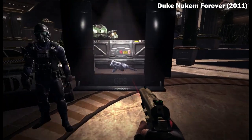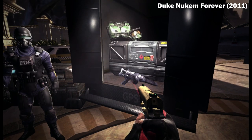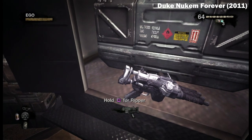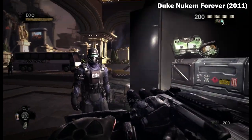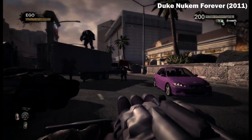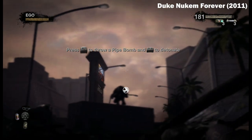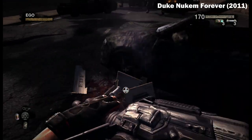As I think every reviewer pointed out at the time, the fact that Duke cracks jokes about Master Chief in the 2011 release of Duke Nukem Forever while copying that series' features to its own detriment is the pinnacle of a lack of self-awareness. While the 2001 build's combat is faster and more frenzied, feeling more true to the series' legacy, the combat is still the most fun part of Duke Nukem Forever 2011, and there are some things the 2011 version does better.